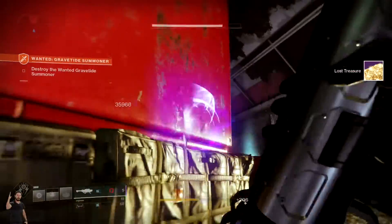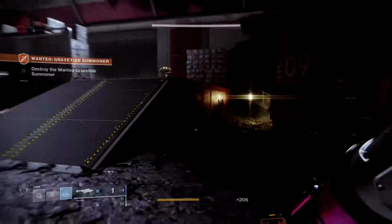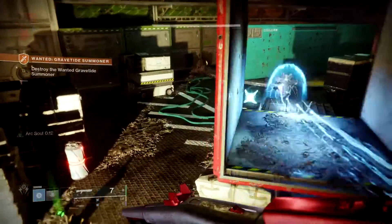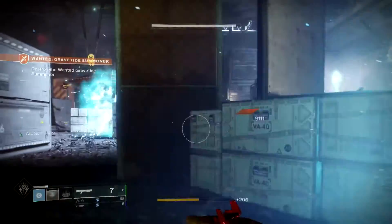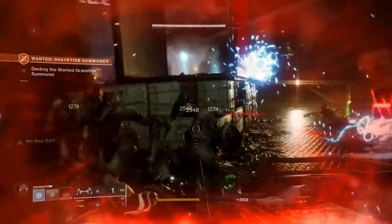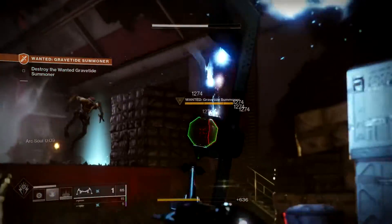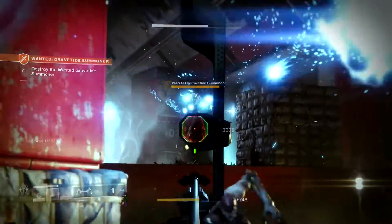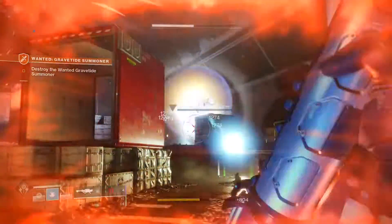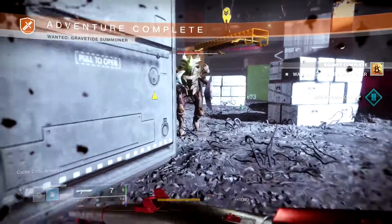That shrieker is a bad shrieker, so take that out. There is also a wizard that now doesn't have a shield, which you can go in and take out — because that's the actual Gravitide Summoner. Let's pop this here; the wizard is behind that little shelf. I want to get a little bit more XP from these adds. Pop my Ark Soul again, go for the Gravitide Summoner Wizard that's just chilling up here in the corner. Let's use a Rocket Launcher — we got him. He's down, he's destroyed, and that is pretty much the adventure complete.